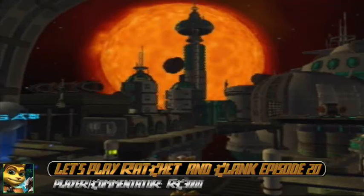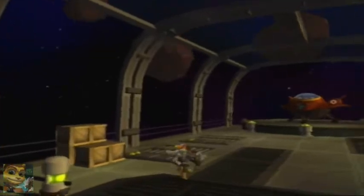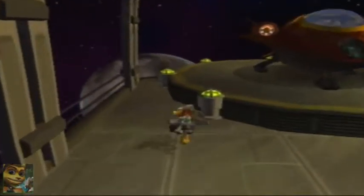Hey people on the internet, this is RC3000 and welcome back to my last play of Ratchet and Clank. In the last episode, we finished off stuff on Olven and found out that Rek is using this base to attack this planet that is right behind us — which I can't even see from here. So much for that.